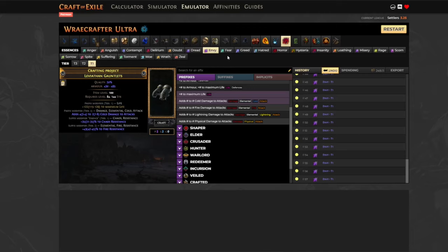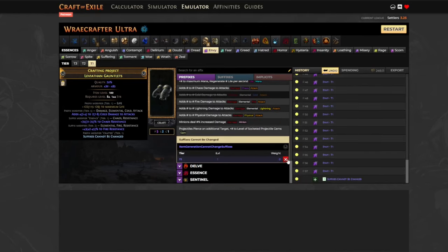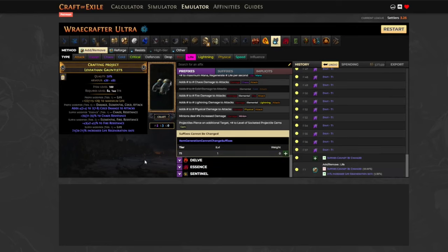Same as with the boots: we craft Suffixes Cannot Be Changed, then go into harvest add and remove life. The only mod it can add is either flat life regen or increased life regeneration rate - which is what we want. Boom - tier one increased life regeneration rate. You have fairly good odds at getting this, so you shouldn't spend too much. If you fail, just go back to the essence step to reroll chaos and elemental res - it's quick, cheap, and basically free.